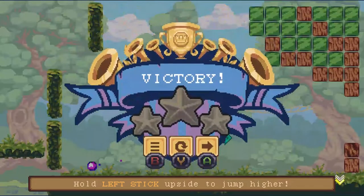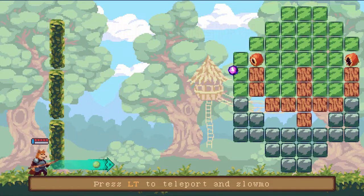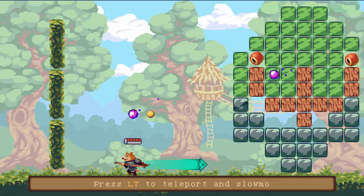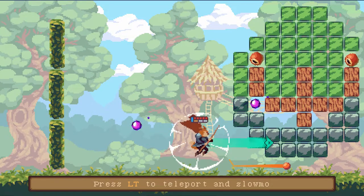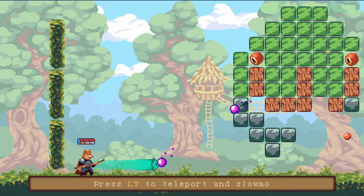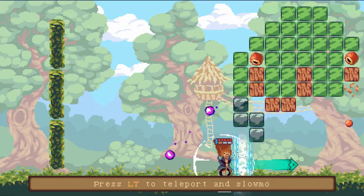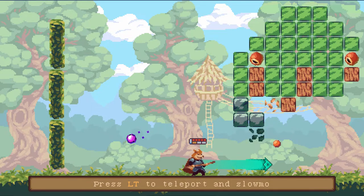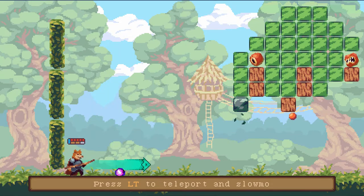Depending on how many enemies are on screen, you can take them out before advancing to the new stages. Fun factor-wise, this game is pretty fun, especially for younger players who love genres like this — jumping on different platforms and trying to take out enemies at the same time. For defensive purposes, you can teleport if you feel like you're in trouble, and you can also slow down time. It can get you out of hairy situations, but after a while the novelty kind of wears off unless you're playing on a higher difficulty to keep yourself entertained a little bit longer.